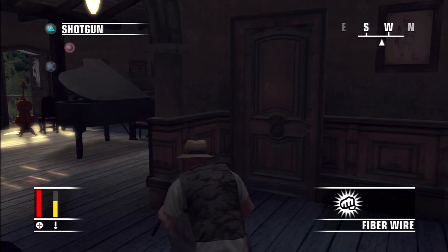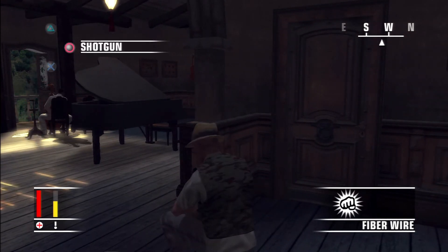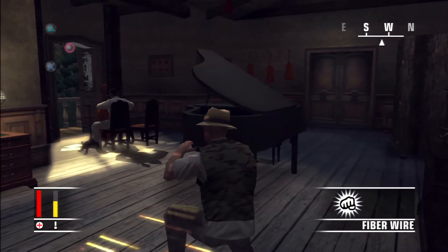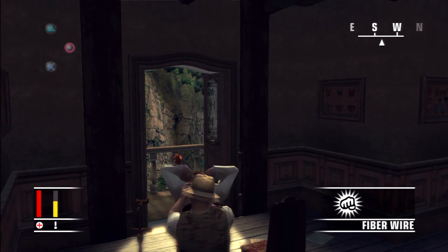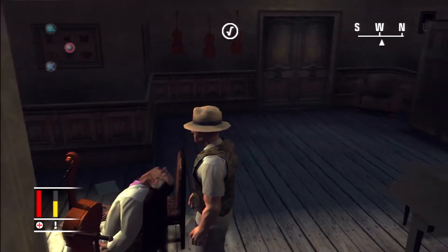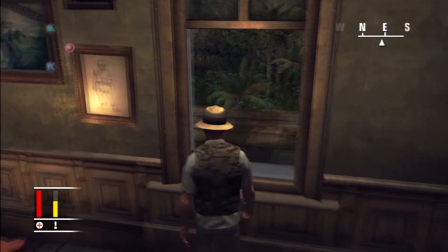So we're going to get out the fiber wire and crouch. He faced us and didn't even notice we were here. Get your fiber wire ready, sneak up on him, and goodbye. Now we're just going to take his snub nose and close his door here so nobody will see his body. Not sure if it's possible, but I figure might as well be safe.